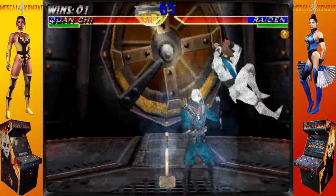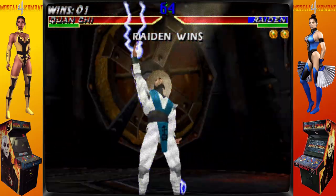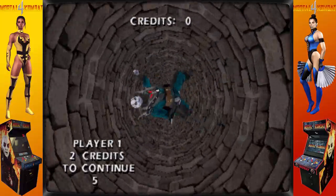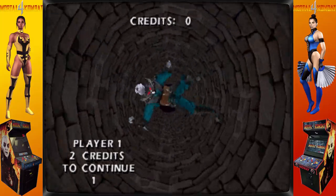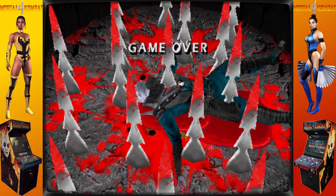The legend goes that Shinnok, one of the Elder Gods who control the Mortal Kombat universe's six realms, attempted to conquer them all thousands of years before the events of the first game. In a war that lasted hundreds of years, the Thunder God Raiden fought and defeated Shinnok, sending him to the Netherrealm, where he would be trapped forever. Shinnok has now escaped the Netherrealm with the assistance of the sorcerer Quan Chi, and he seeks vengeance on the Elder Gods who exiled him.